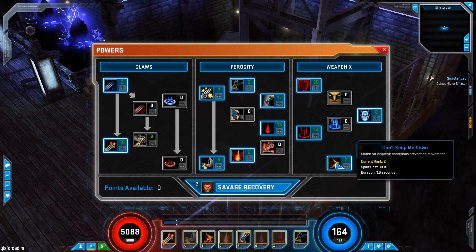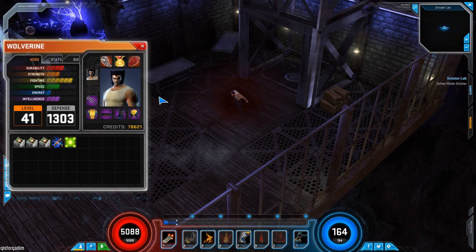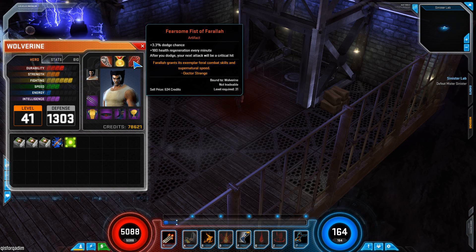Can't Keep You Down is very important because it's basically a purge - when somebody hits you with crowd control, you can purge right out of it. But the key to this build is in the gear. If you notice, the Fearsome Fist of Pharoah gives you a dodge bonus, and after you dodge, your next attack will be a critical hit.